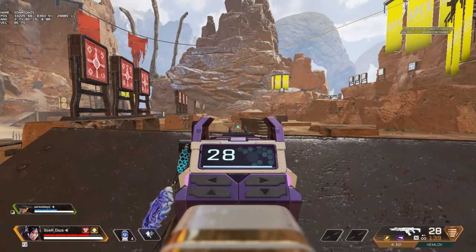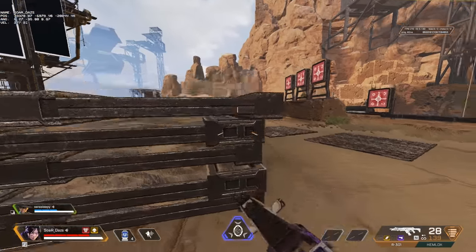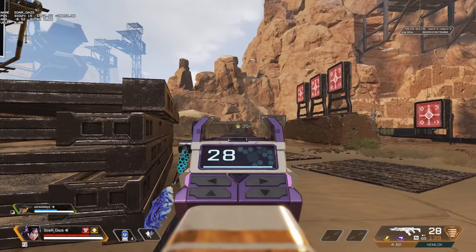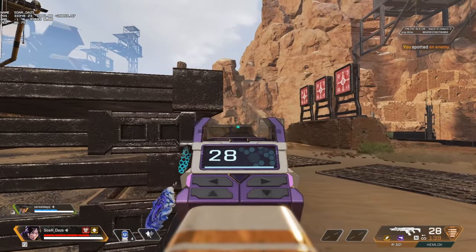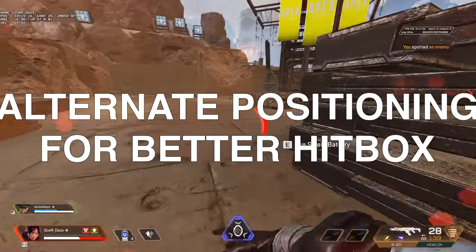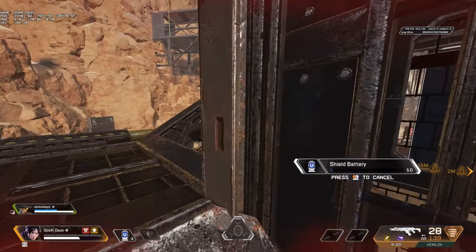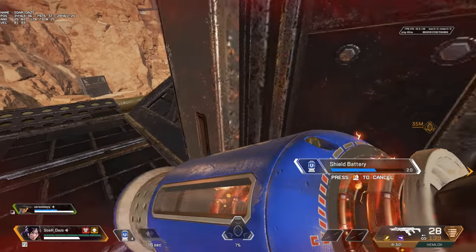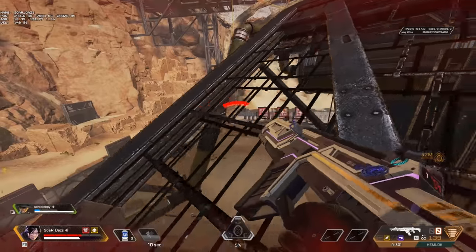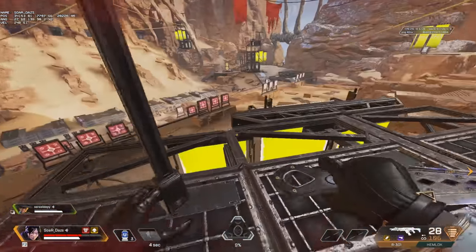What do you do in this scenario? You either have to dish out way more damage and out-DPS them, or you can rotate and get a different angle. Let's say you're at stage three and you're not landing shots — your opponent is beaming you and the zone is pulling toward them. Maybe you take your shots and the opponent just destroys you. What you can do is move to a different distance and angle. If you get your battery off and now have the upper hand — your full body is no longer exposed — now you're the one head glitching and your opponent needs to rotate to find a different angle.